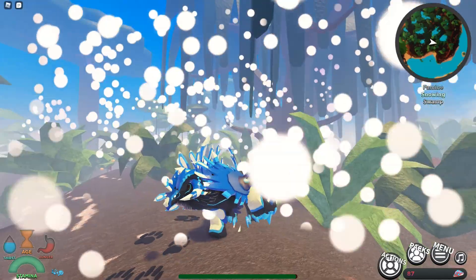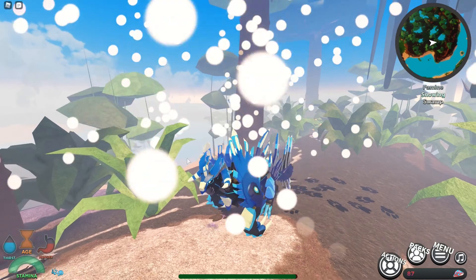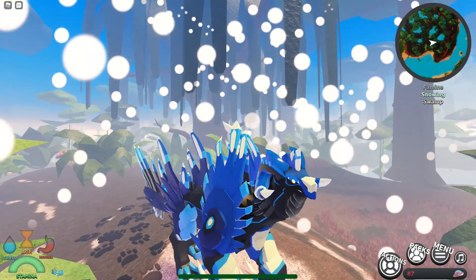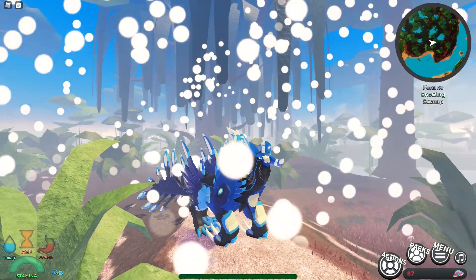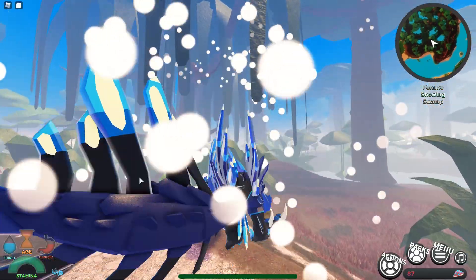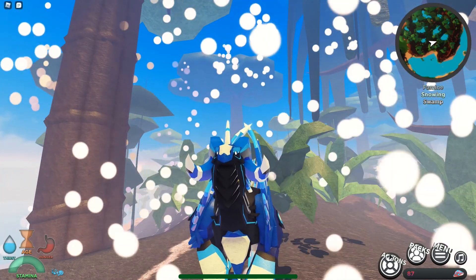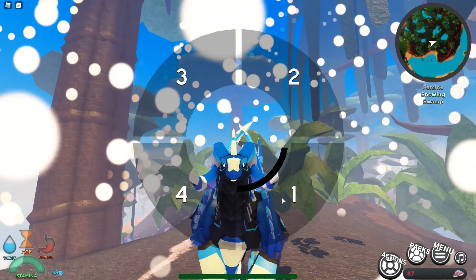When it comes to the way it looks, it looks phenomenal. I like the blue — this creature is defaultly blue, and it's not often you see that as a default color. Blue is my favorite color, so I'd give it a nine out of ten. It looks really good with the different shades of blue as well as the black. We're going to go ahead and listen to all of its calls, so let's begin with number one.